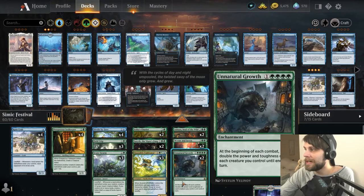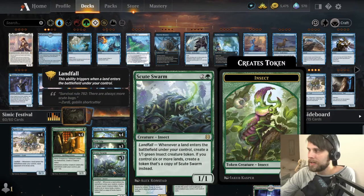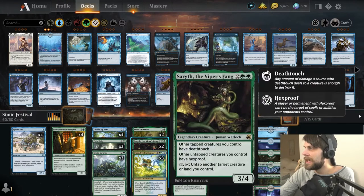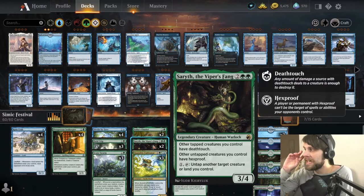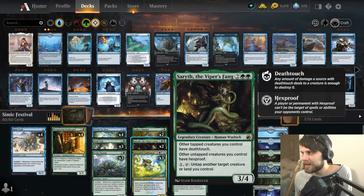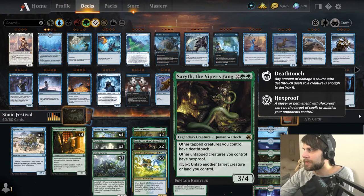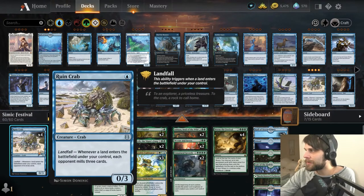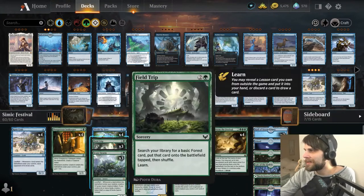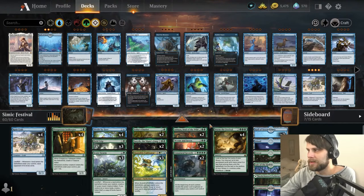We can certainly be aggressive because we've got Scute Swarm to go wide, as well as some decent-sized creatures. Serith the Viper's Fang is another fantastic card — untapped creatures you control have Hexproof, while tapped creatures you control have Deathtouch. Very interesting, very powerful. And Zekha's Chariot is also fantastic. Lands also trigger the Ruin Crab, so we're able to mill the opponent. We can mill ourselves, but I don't actually think that's the way to do it.